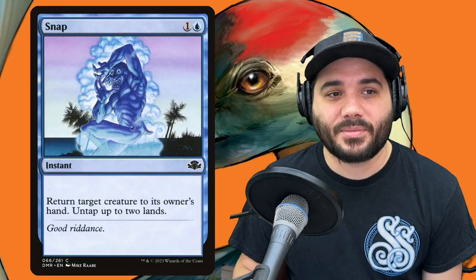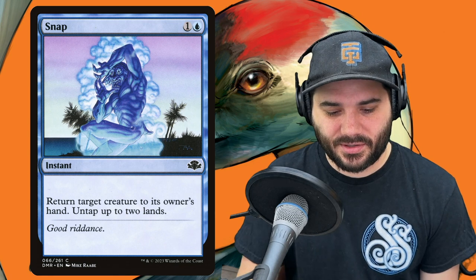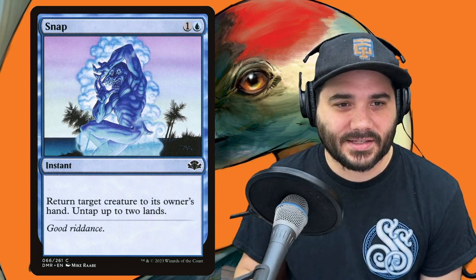Next, Shelter — 1 and a white. Target creature you control gains protection from the color of your choice until end of turn, then draw a card. It could potentially save something you're wanting to hold onto from dying. Then Snap — 1 and a blue. Return target creature to its owner's hand, untap up to 2 lands. This pays for itself — once you cast it, you return the creature and untap those 2 lands again.